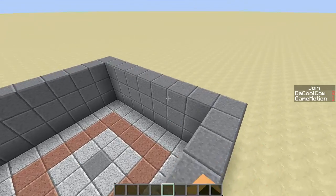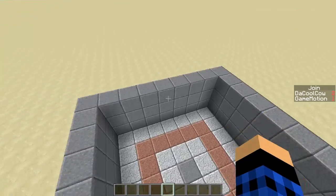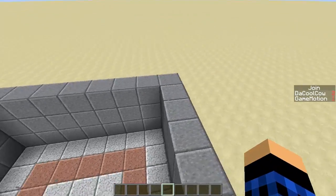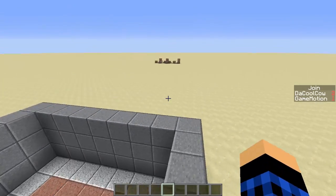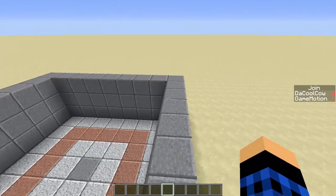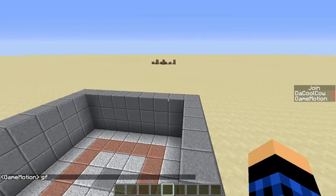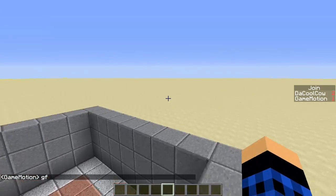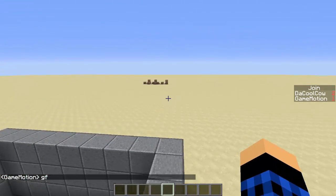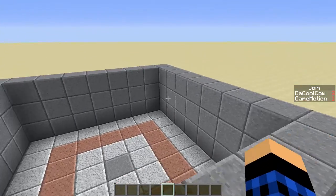Welcome back to another video in the command block tutorials series. This time it's mainly about creating ranks on your server and having prefixes before your names. Right now if I type, it just says my name without showing my rank, but I want people to know I'm the owner rank.